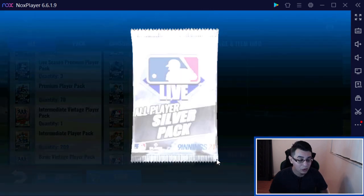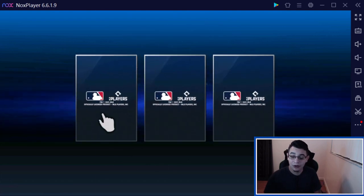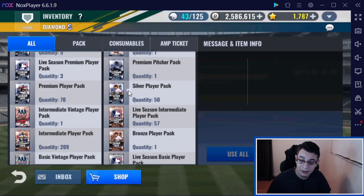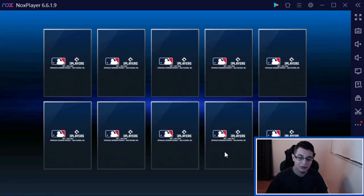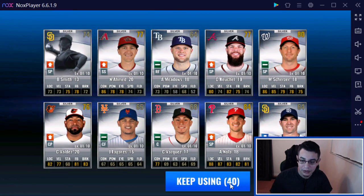So you already know what we're doing — hoping for a legend, hoping for some primes, hoping for some team cards. Team cards would be great. We'll open up our silver packs first. The reason why I go silver is because I like to knock out all the silvers first, and it gets my mentality. If I knock these cards out, I feel like I have a higher chance of pulling a gold or diamond prime. That's just my mentality towards it — not proven to be true, but that's how I see it.